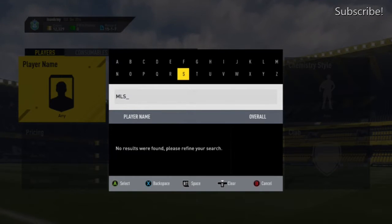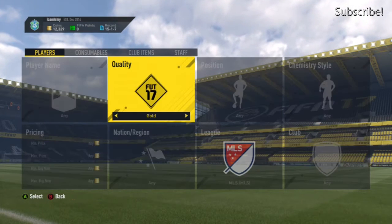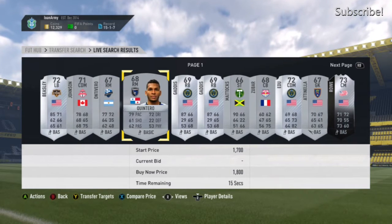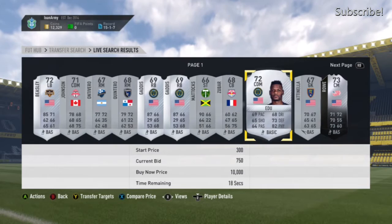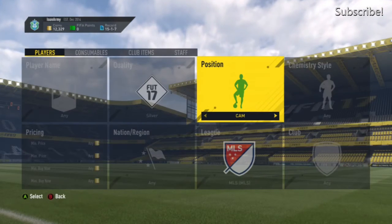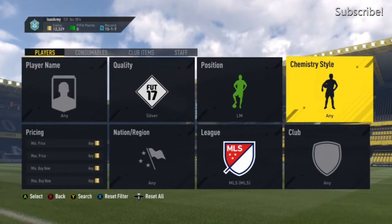Number one: at the start you do get some MLS or Liga Nos players — sell them, check the price first. I made about 12k doing this from about three or four players, and I got them at the start of FIFA, so that's 12k in the bank already.